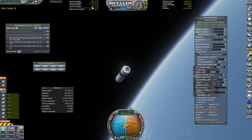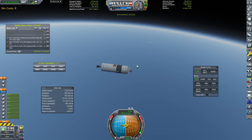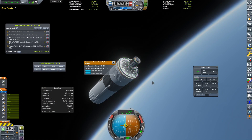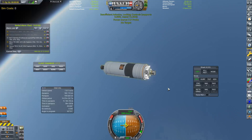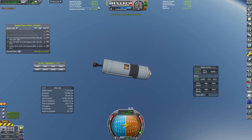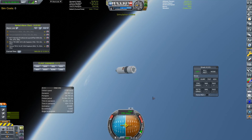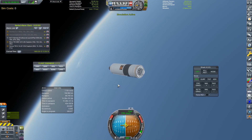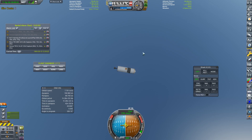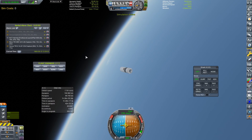We've hit our 160 kilometers by 160 kilometers orbit, and we've still got 228 meters per second of delta-V left. We could possibly push this up to 13 tons — that might be pushing it, but we can definitely get 12 tons to orbit, which is absolutely fantastic. Now that we've de-orbited this stage, it's only going to get to 90,000 meters — which is probably low enough to bring it down eventually, but it's not low enough for KSP to automatically delete it if you leave the rocket.